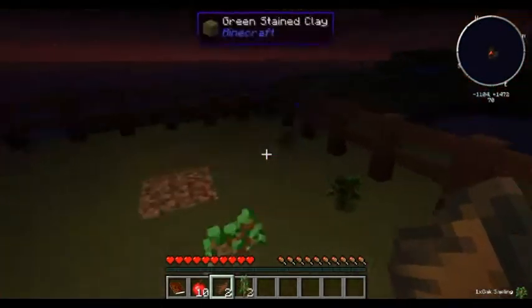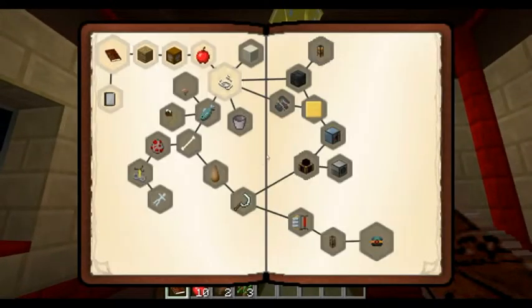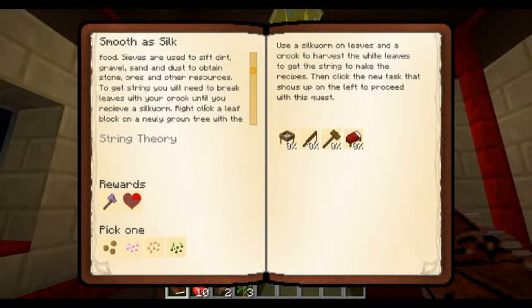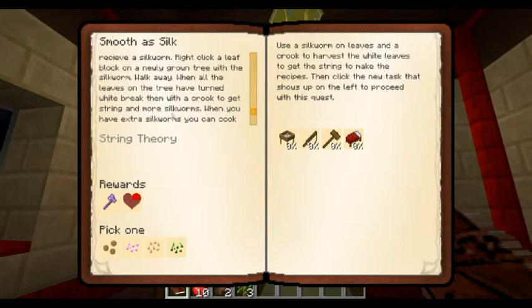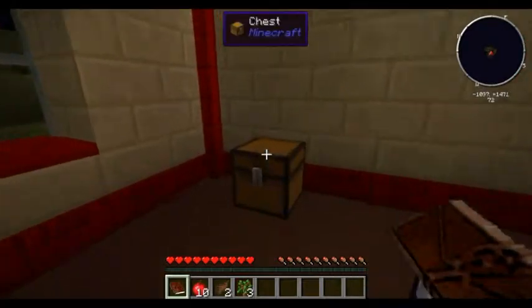There are a lot of saplings, which is good. Let's plant one down. Let's see the next quest - string, oak sieve, fishing rod, wooden hammer, and a bed. String is a gateway to all resources. Fishing rods will provide food. Sieves are used to sift dirt, gravel, sand, and dust to obtain stone ores and other resources. To get string you'll need to break leaves with your crook until you receive a silkworm. Right-click a leaf block on a newly grown tree with the silkworm, walk away, and when all of the leaves have turned white, break them with the crook to get string. When you have extra silkworms you can cook them for food.